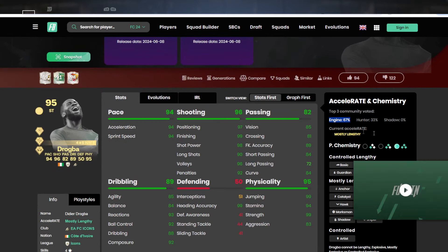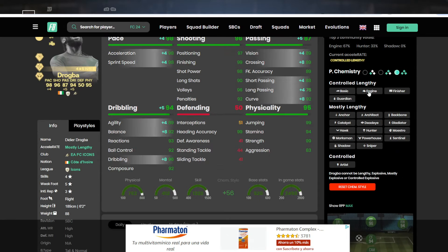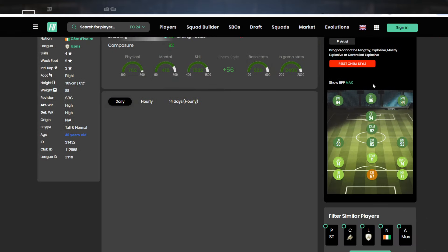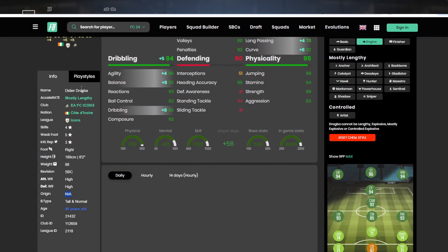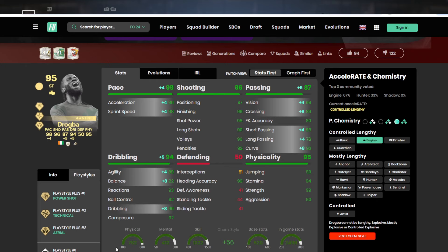You can see people have gone for an engine — that's what we used today. The engine is going to make him mostly lengthy. No — controlled length is what we want, maximizing agility and balance, making him a 96-rated striker: four star, five star, mostly lengthy, tall and normal body type. Having finesse shot, power shot, rapid, tic-tac, and power header is absolutely terrifying for a card of this caliber. He's going to dominate a lot of people's teams.